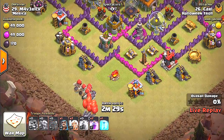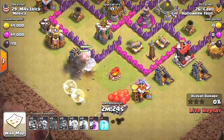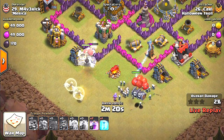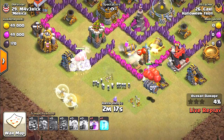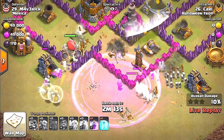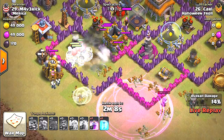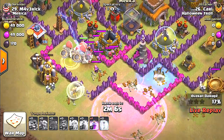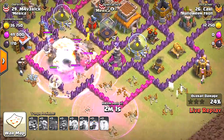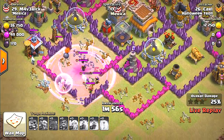Giant skeletons — they got them together, nice! There they go. I've gotta try having both giant skeletons and the new skeleton barrel troop together. That's awesome, I've got to try that myself. They died though — I think that was a freeze spell.